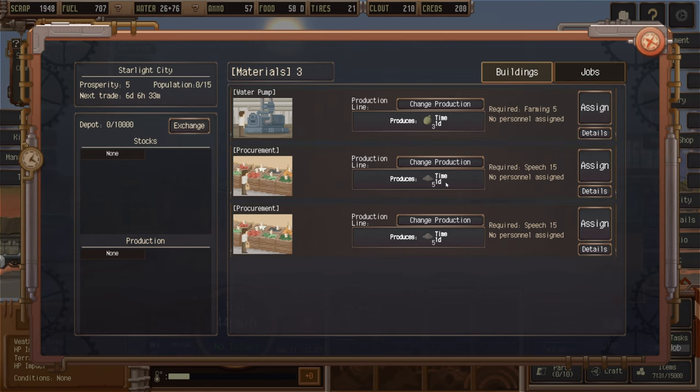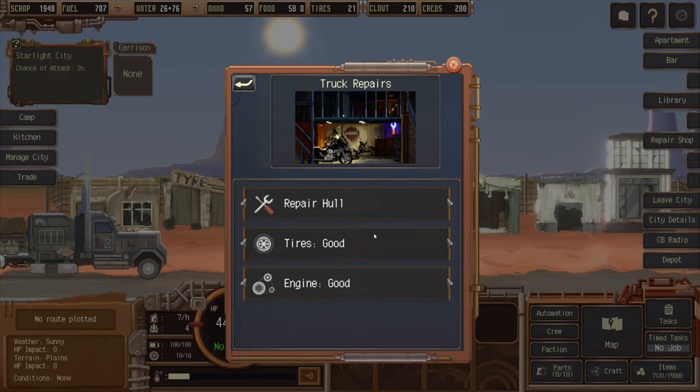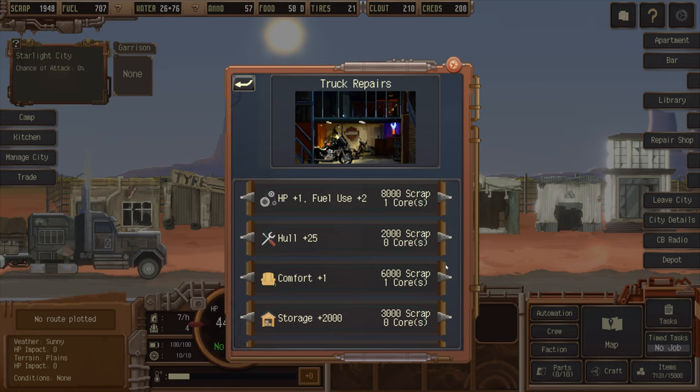We need to assign somebody with a speech level of 15 or above to work in procurement. Next time we're in one of the cities, we need to find somebody with the required skills, hire them, bring them back here, and put them to work. The repair shop — do we need to repair the truck? It's in perfect condition: tires good, engine good. For upgrading the truck, we have 1,948 scrap but don't have enough for any of those.